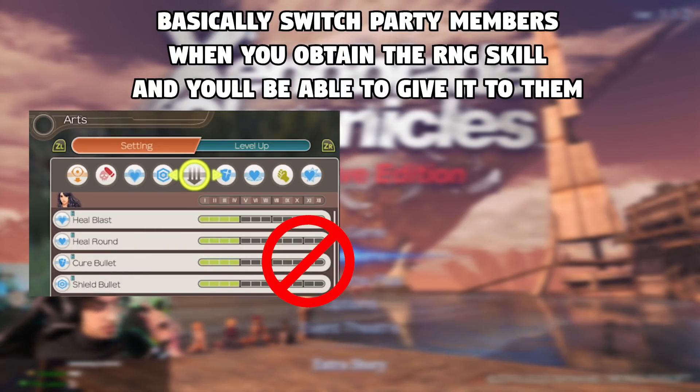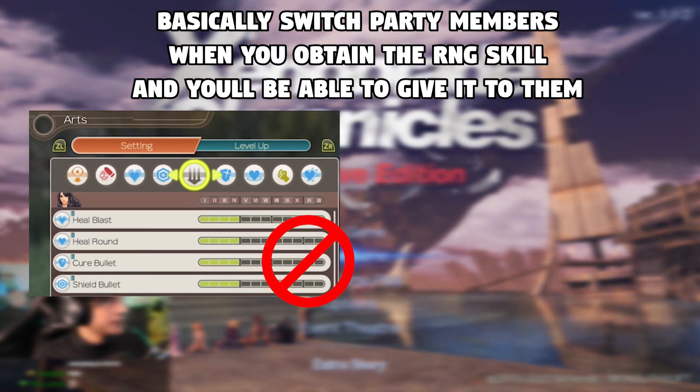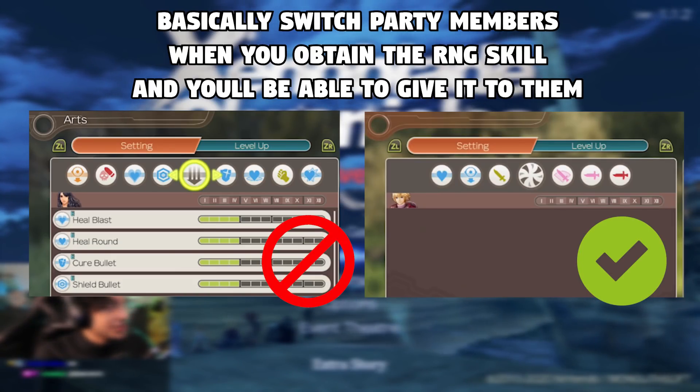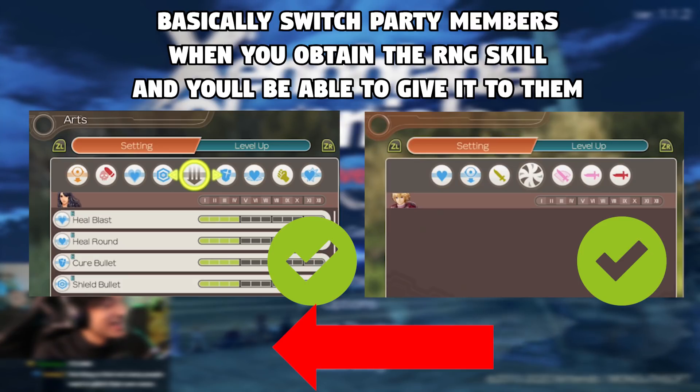Earlier I mentioned doing the level 80 challenge. Let's say you do the level 99 challenge instead — when you get Charlotte, you'll notice her Arts list isn't empty, so you wouldn't be able to do this glitch on her like this. But you could do it on a party member with an empty Arts list and then switch over to her, and it'll replace any of her abilities.